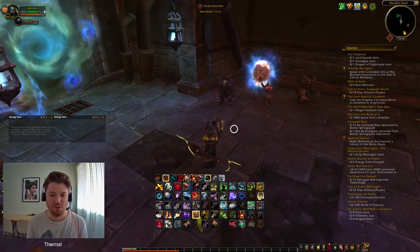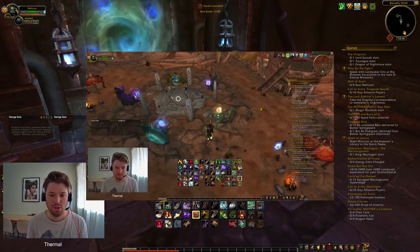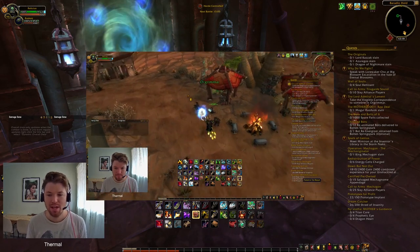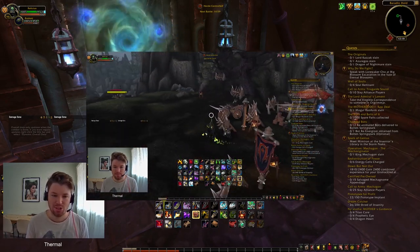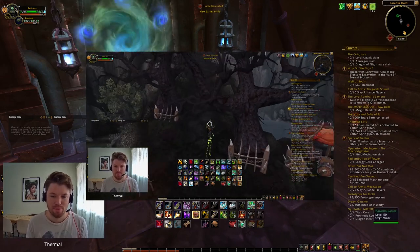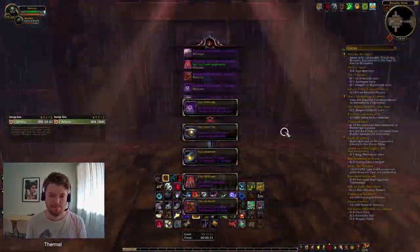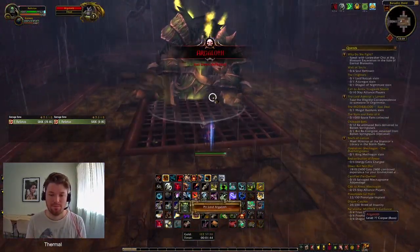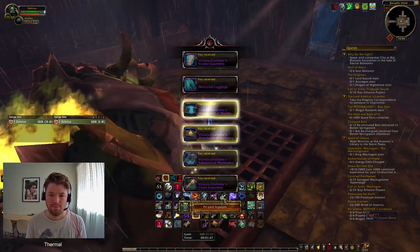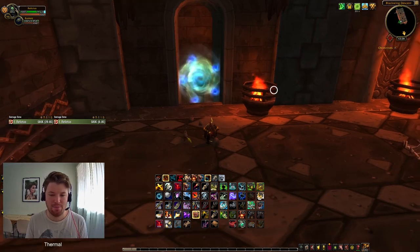To start things off, we're doing Baradin Hold, which is located in Tol Barad. If you don't know how to get there for the Horde, it's basically where all the Cataclysm portals are. You go to them and Tol Barad is sitting off on its own. Not exactly sure with the Alliance, but I think it would be pretty similar. Finished Baradin Hold — it only took 2 minutes 4 seconds and only getting 168 gold. We're now at Blackwing Descent.